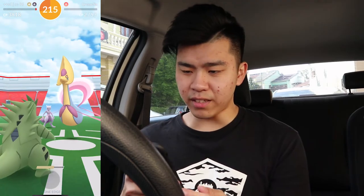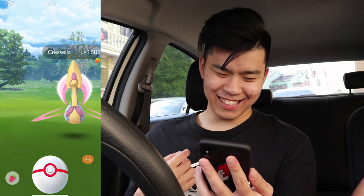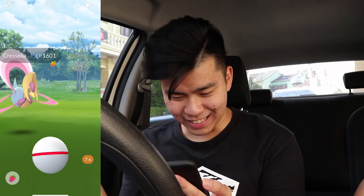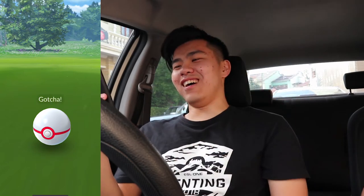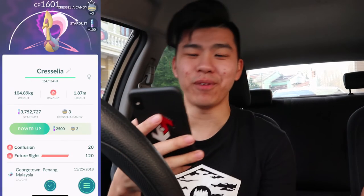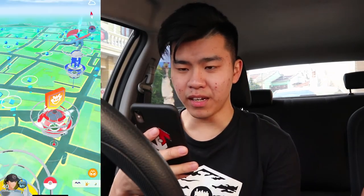Cresselia is up! Max CP is 1633. Do you like that little bow on its neck? I kind of do - it's cute. This guy keeps moving left and right, it's so annoying. Trying to catch it through the middle - yes! I was so worried. We have Cresselia! Another legendary Pokemon from Gen 4 with Confusion and Future Sight. Good HP - not bad.